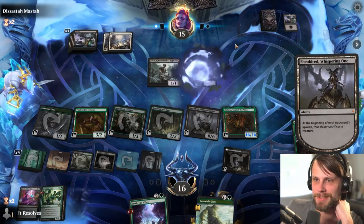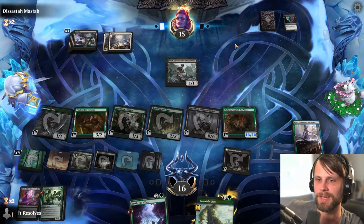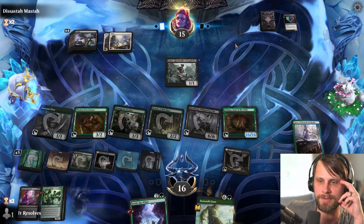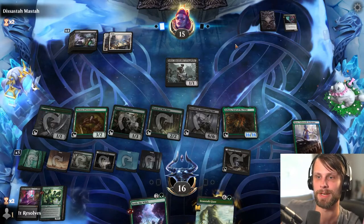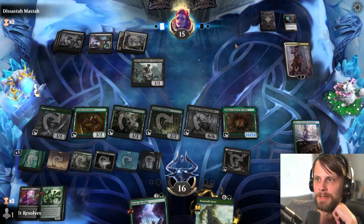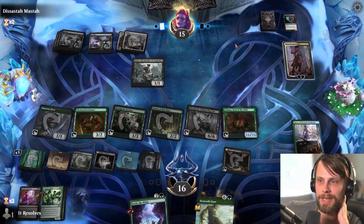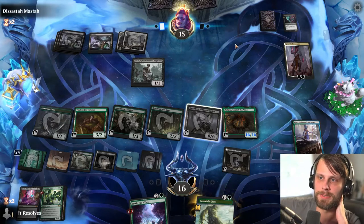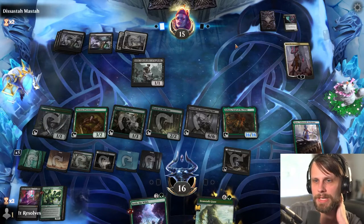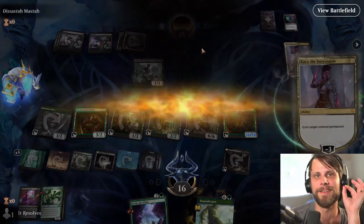Now they have to sacrifice a creature again — keeping in mind guys, they could very easily have a million really good things. The trick is though, we still have a Beanstalk Giant, and now we actually just have a Settle the Wilds that can refill our hand as well. So we've got some good stuff. Kaya is very good — very, very good. But they're going to have to make a pretty big decision here — Shielded Estate or Sisei, both of which are like pretty game-ending style cards. And there we go — we got the win! Fantastic guys — two for two with this deck. I'm really loving this format guys.